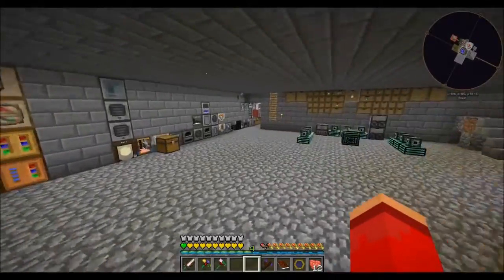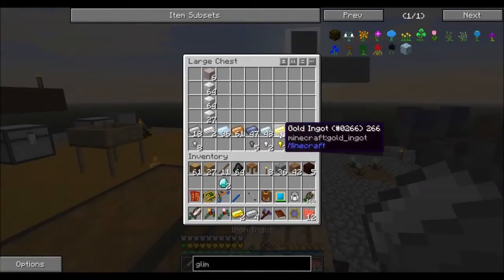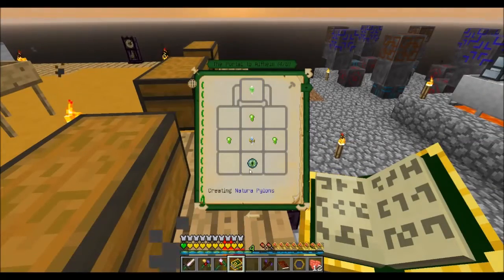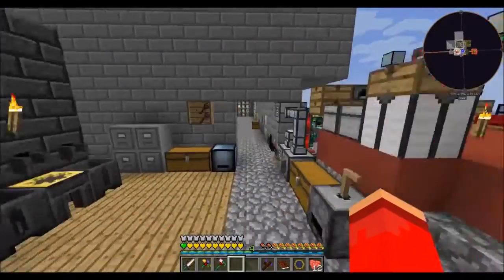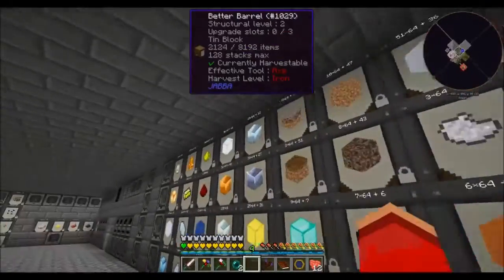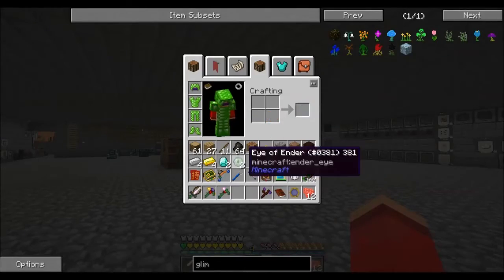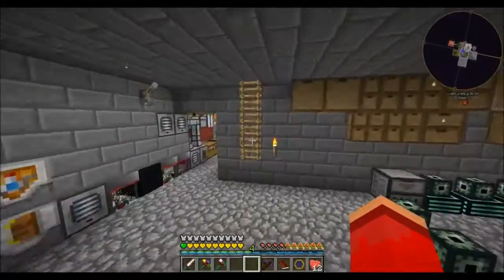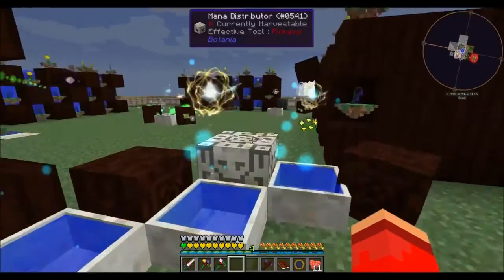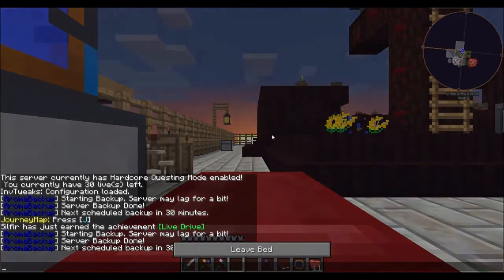I'm just going to go get the iron from over there, and then I need four pieces of gold as well. For the natura pylons I also need ender eyes and some Terra Steel nuggets — six nuggets total. I only used three for the gateway core, so I should still have six. These setups are made so you don't have leftover nuggets of Terra Steel, because they don't have much use outside of this — although I guess natura pylons are valuable for enchanting; they act as enchantment modifiers in place of bookshelves.